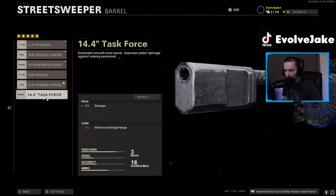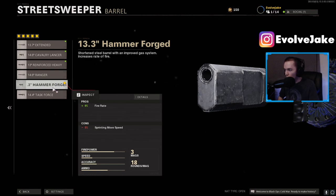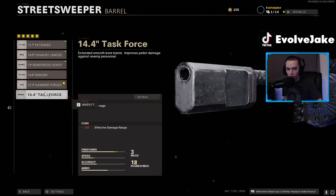For the barrel, a lot of people are going to think to go for the Task Force barrel because increased damage is insane, but a lot of the Cold War attachments don't translate to Warzone correctly, so you don't actually get increased damage in Warzone. You're probably going to want to go for the Hammer Forged barrel which increases your fire rate. It's a similar circumstance to the DMRs in Warzone where the titanium barrel ends up being much faster, so you bump up that fire rate to get your DPS up.